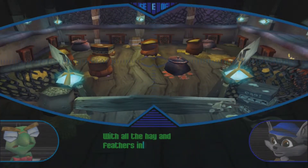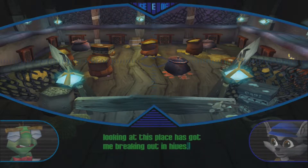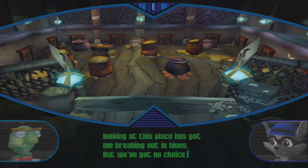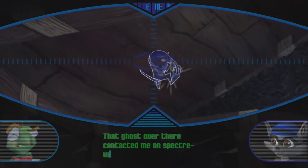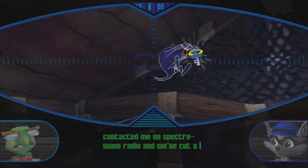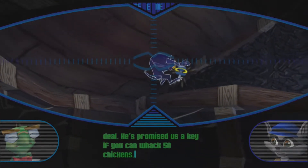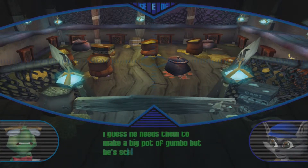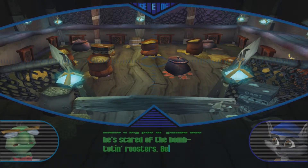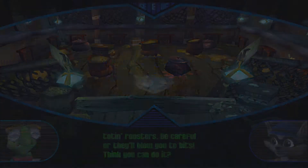Oh dear god. Just listen — with all the hay and feathers in here, just looking at this place has got me breaking out in hives. But we've got no choice. That ghost over there contacted me on Specter Wave Radio and we've cut a deal. He's promised us a key if you can whack 50 chickens. It needs them to make a big pot of gumbo, but he's scared of the bob-toed roosters. Be careful, or they'll blow you to bits.